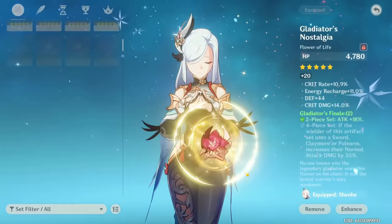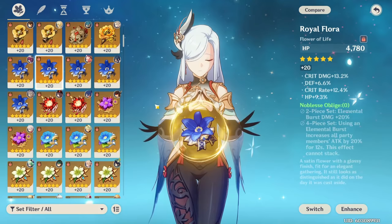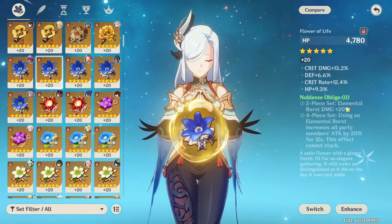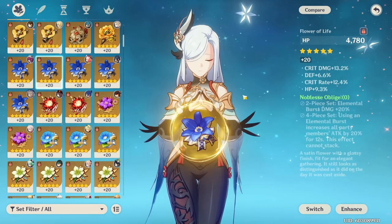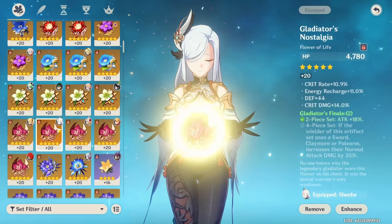Now regarding Shenhe's artifacts, there are quite a few good options. For some reason the Noblesse set has been getting a bad rep on Shenhe, but if you're not running another Noblesse user on your team — someone like Diona or Bennett — it can actually be a really good option, especially in freeze teams that really want attack. The 4-piece Noblesse gives 20% burst damage from the initial 2-piece, and also gives 20% attack to all your party members for 12 seconds when you use your burst, buffing every single party member regardless of their element.